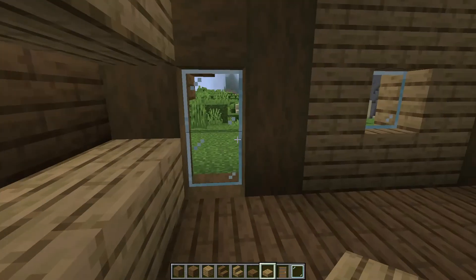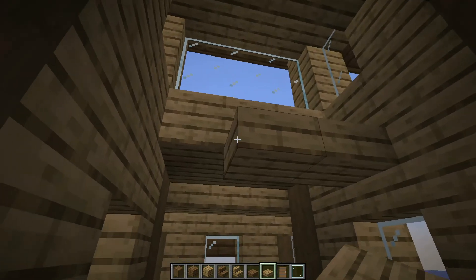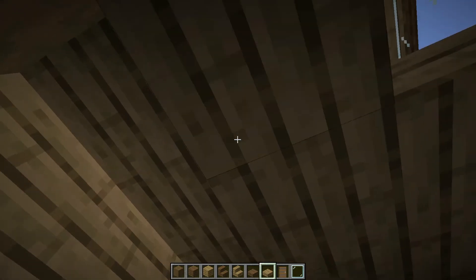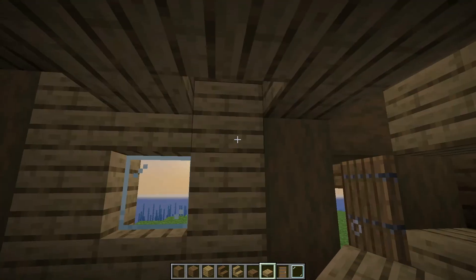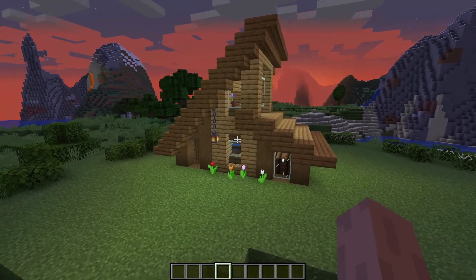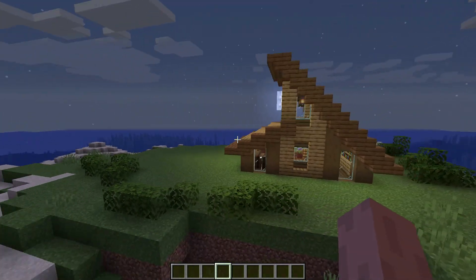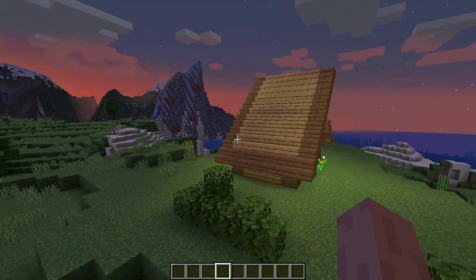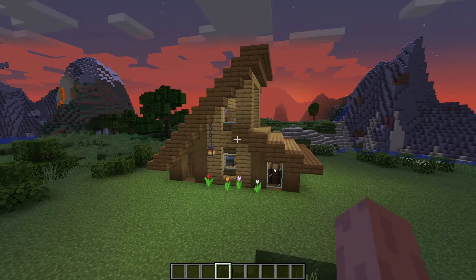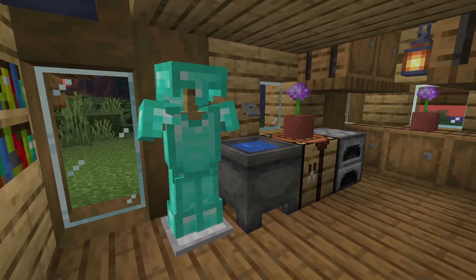Now we can start interior decoration. We need to build the second floor with oak slab, leaving one block empty for stairs. Now it's up to you — you can decorate the house the way you like. That's how the house looks from the outside. And now an example of how you could decorate it inside. It's very cozy, isn't it?